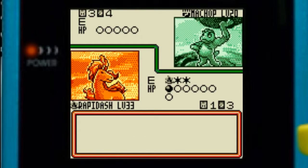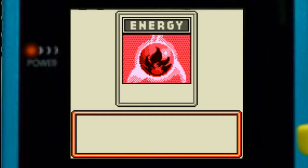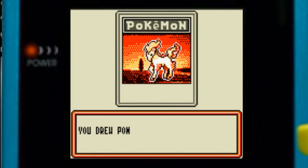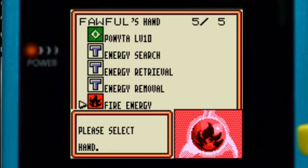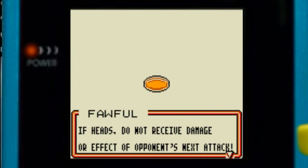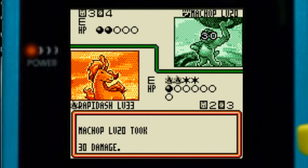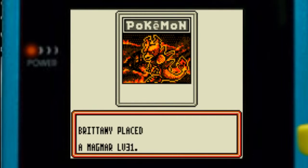10 damage, 20 damage. She can't really do much still. Let's get that fire energy, put in that Ponyta and use her Agility attack — no damage will be done today. Let's grab that prize, so we're already down to two.